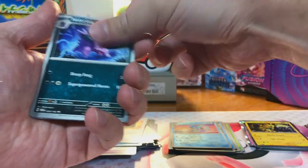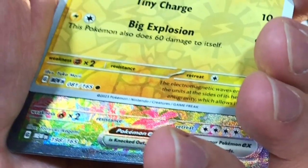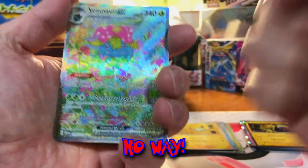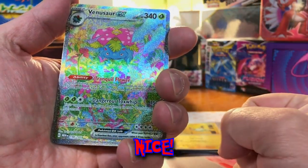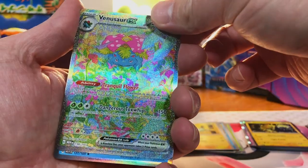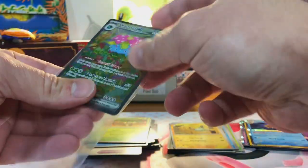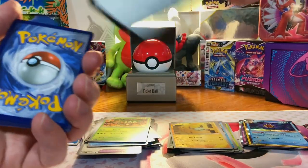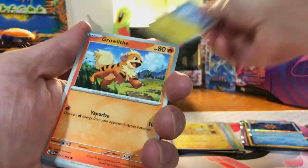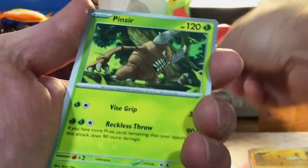Come on. Magnemite. Which one is it? No way. No way. Nice. Venusaur EX, Special Illustration Rare! Oh my goodness, I love that. And Stormy Hollow. That is a beauty right there. The pull rate on 151 is crazy hard, but man, when you get a hit, you know it's going to be a huge hit.